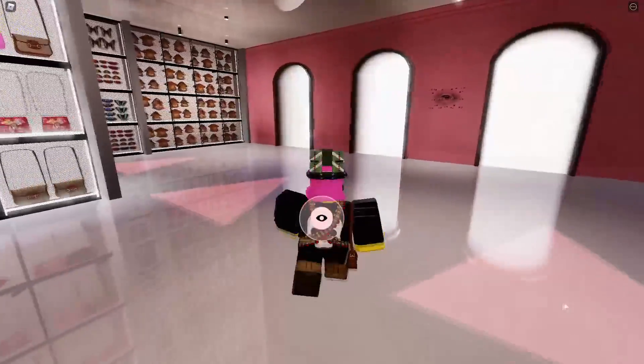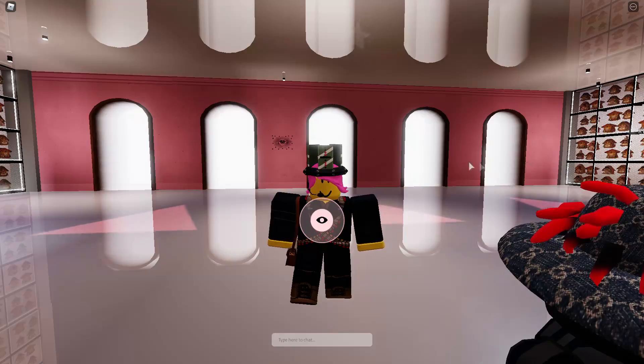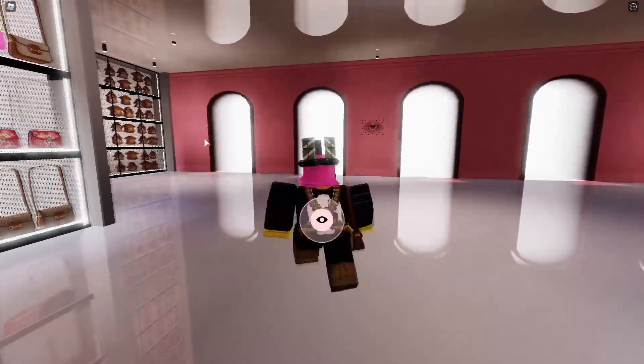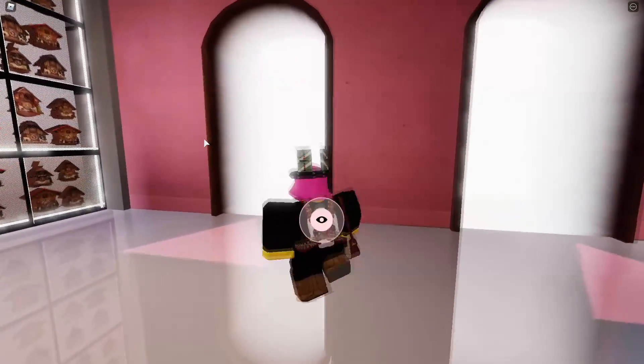How you guys actually go ahead and get this item is that when you load into the game, you will see these five doors. On the far left one, you can actually go into that door and it'll send you to a certain area, and in that area it'll actually give you an item.